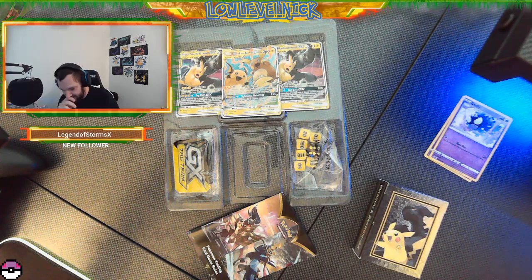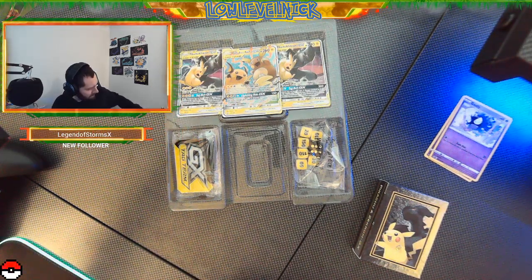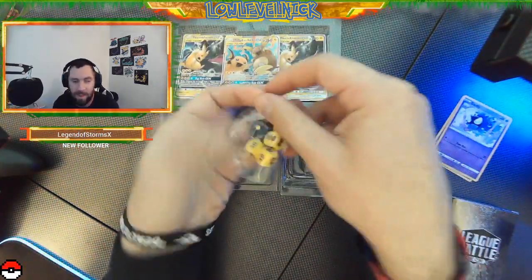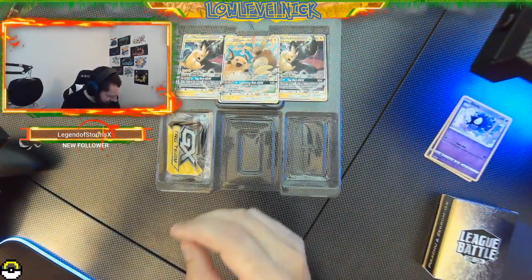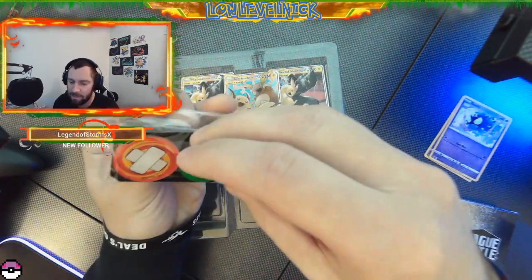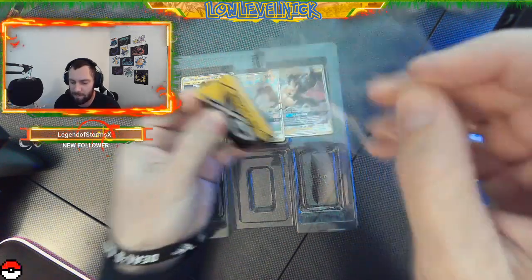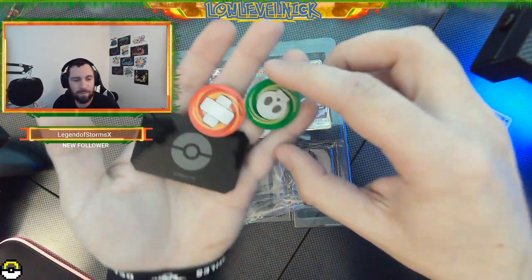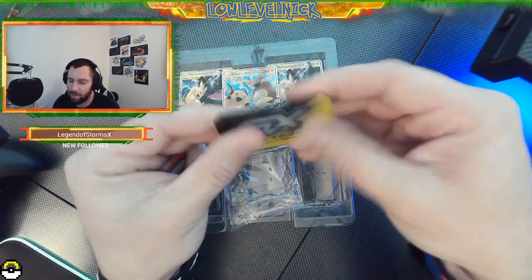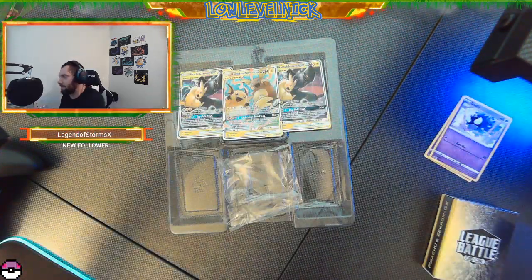I don't actually play the game - like most people, I just collect the cards. So we have dice, which if you actually know how to play the game you probably know how to use - I do not. Cool little GX tag team pin, and looks like the little coins for the game. Not sure what those do, but they look cool. And I have a metal GX coin, but this is like a resin, kind of plastic - that's pretty cool, a little bit different, to add to the collection.